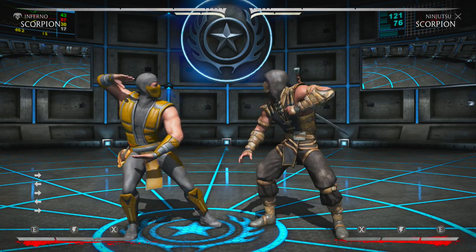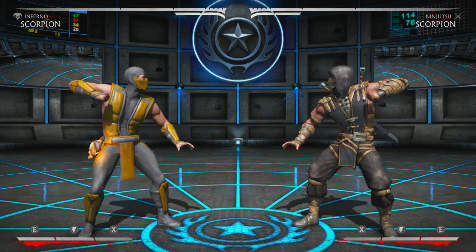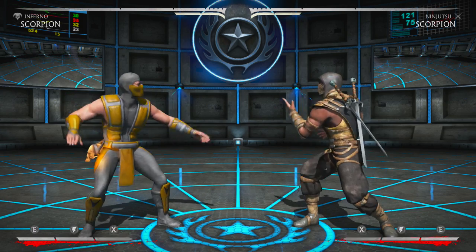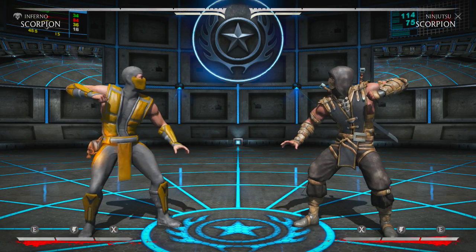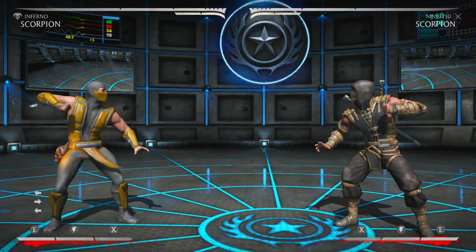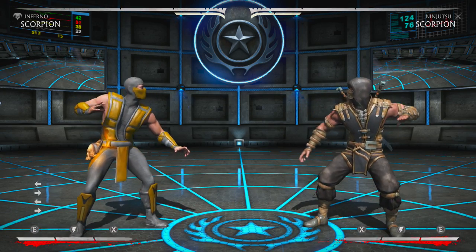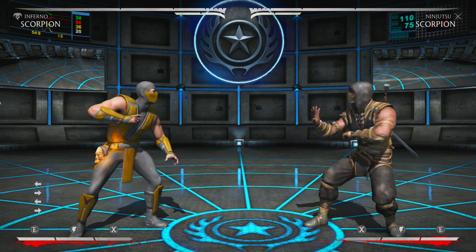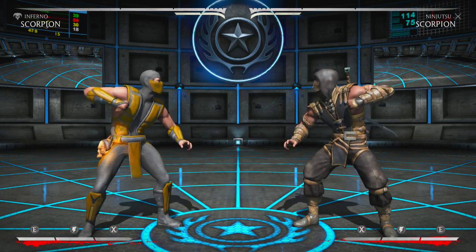Scorpion is always a fan-favorite character — pretty much the poster boy of Mortal Kombat. Him and Liu Kang are known as the poster boys; Liu Kang is the champion of the earth realm and Scorpion is just the coolest looking ninja from back in the day. The Inferno variation I'm using has calmed down after they nerfed it, but it can still win games. I'll show all three variations. I don't know Hellfire too much, but I think Hellfire is definitely Scorpion's best variation.